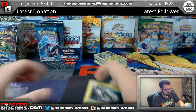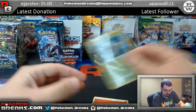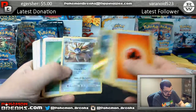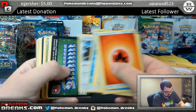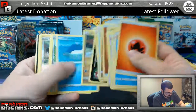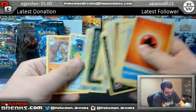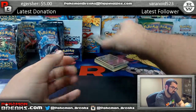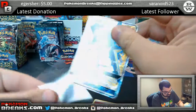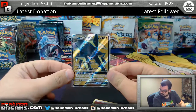Toxapex GX also going to Brad. Alolan Vulpix, Galisapod — going to grass and electric, let's go to Eric. Galisapod reverse, Solgaleo, Weepinbell, Rayquaza, Chansey, Chansey, Vanilluxe, Victreebel, Vikavolt GX full art going over to Eric, grass and electric. Next set does have Charizard — it also has Darkrai.